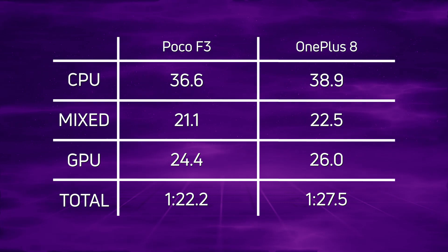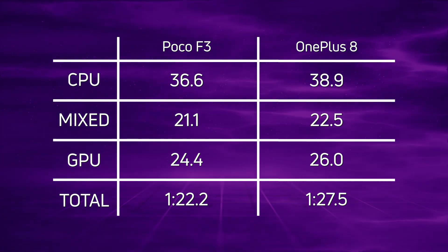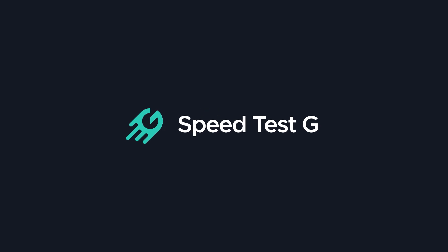Because of all that, the Poco F3 won with one minute 22.2. My name's Gary Simms, this is SpeedtestG. I really hope you enjoyed this video. If you did, please do give it a thumbs up. It's probably best not to rely on the recommendation algorithm, so subscribe and hit that bell notification icon so you'll know every time I drop a new SpeedtestG video.